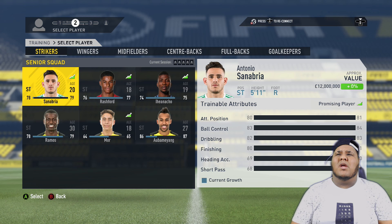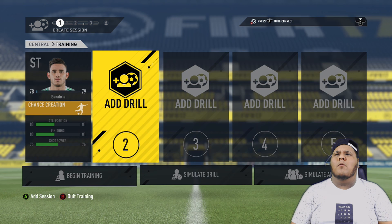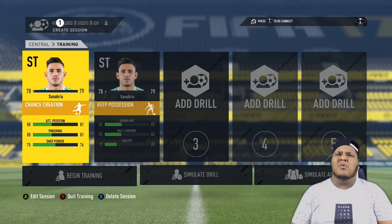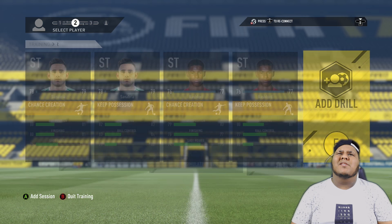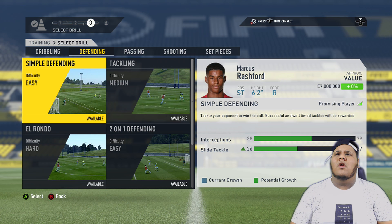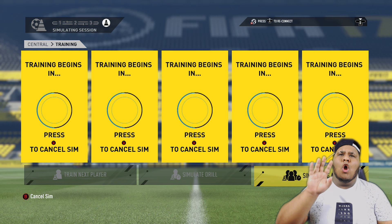You do have to put them in your starting squad to start off with. One of the biggest aspects of growing your players quickly: pick two players to start off with — who do you want to grow the most? We're going with Sanabria and Rashford. You want to put two of the drills on one player and three of the drills on the other. Put hard for everything — go ahead and put passing on hard. So three for Rashford, two for Sanabria. Hopefully it improves their stats.